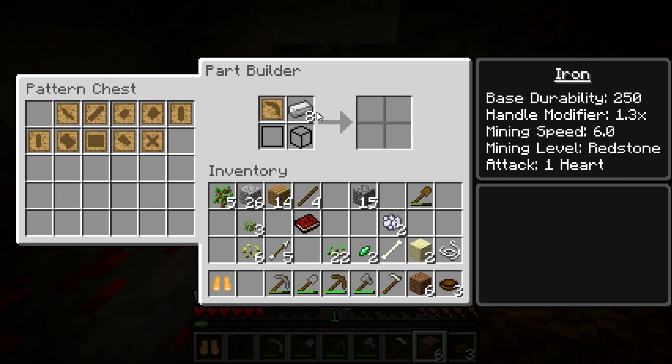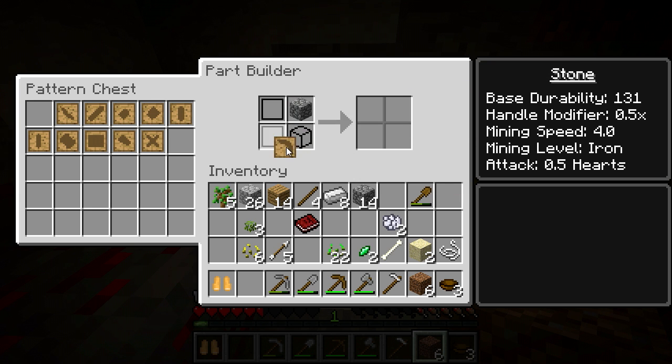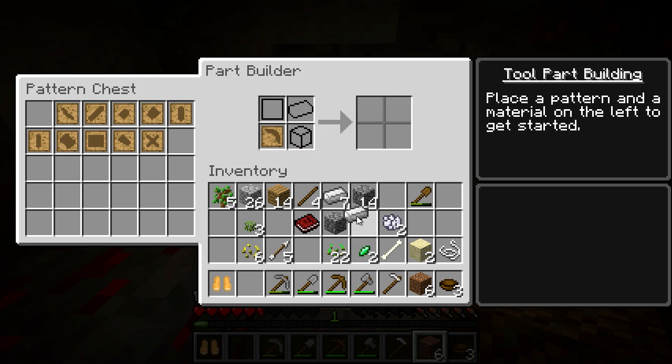Let's see if I can make a pickaxe out of this. Cobblestone — yeah, I guess that works. Shouldn't that be in the block? Weird. I wonder why I can do this, that's kind of weird. Well, I guess I'll make it of cobblestone then.